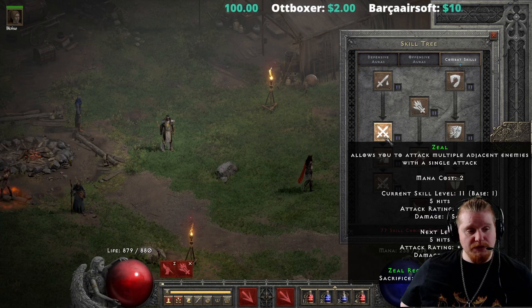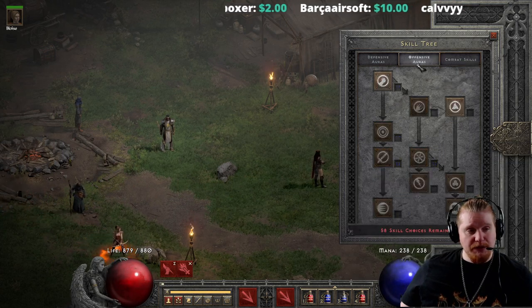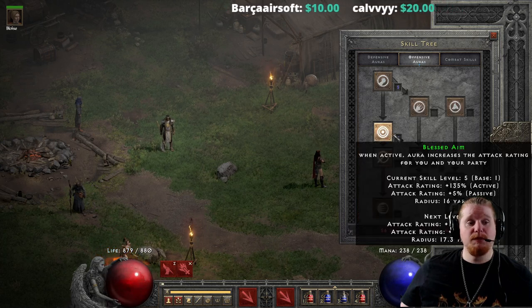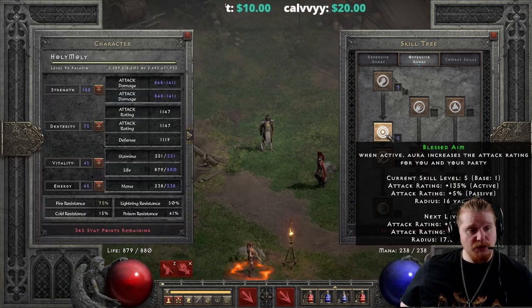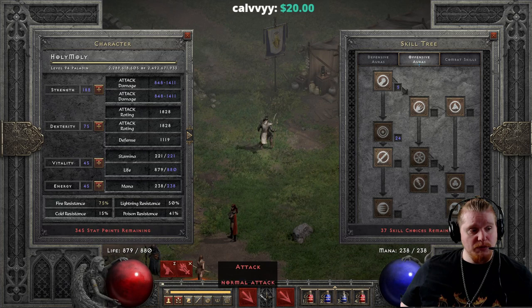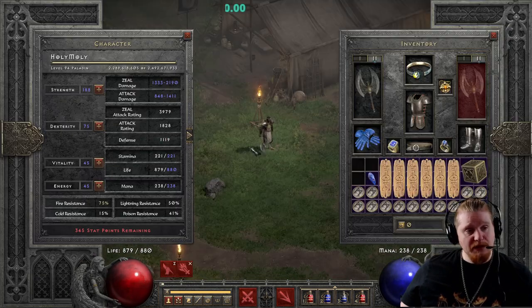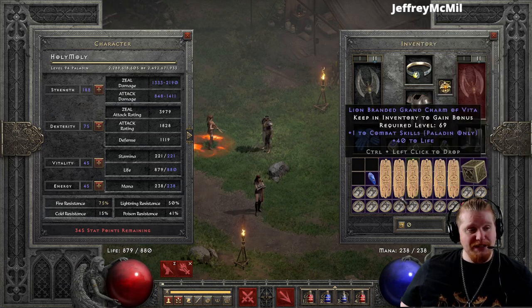First things first, let's go ahead and dump points into Zeal to get that attack rating up as high as possible, and also dump some points into Blessed Aim, because Blessed Aim has a passive attack rating increase bonus. Hopefully between the two of them that should bring my attack rating up to an agreeable level. I'm at 3,979 for an endgame character, which is just absolutely pathetic.